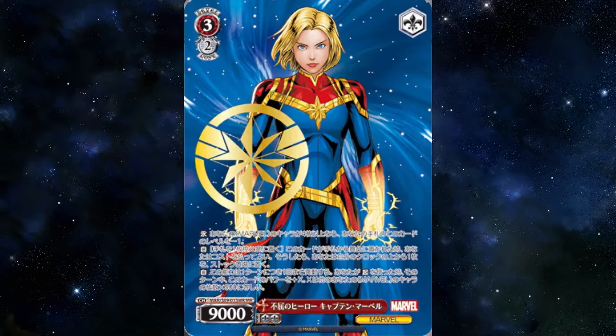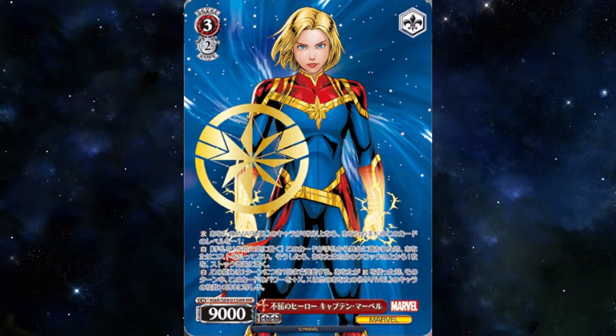We're going to start off with Hero of Fortitude Captain Marvel. It's a 4 or more character early drop, stock heal, and once per turn when you use an act, this gains 500 power depending on how many characters you have until the end of the turn. Pretty standard, super easy to get out. You're using brainstormers during your turn to give this power, then backups during your opponent's turn for an extra power boost as well. With a full field, that's 11k power — and during your opponent's turn, 11k plus whatever a backup adds. Solid card.